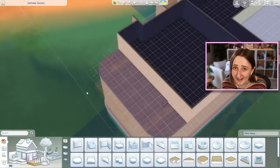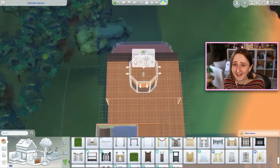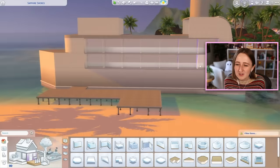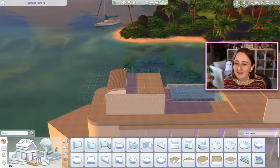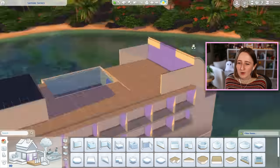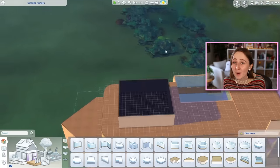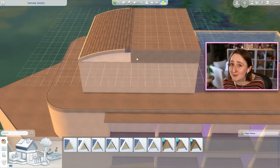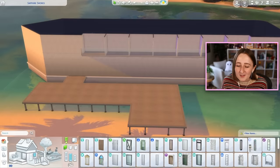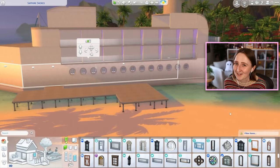There's a bowling alley downstairs, a kid's corner, a restaurant, a cafe. I put a theater space with a big movie screen, because in real life a lot of these ships have live entertainment — dancers and singers — so there's a stage downstairs and a small stage by the pool. There's a bar next to the pool, a bar in the restaurant. I put so much on here; I was really going all out. So that kind of poses a new question of how it functions and what kind of lot it is.